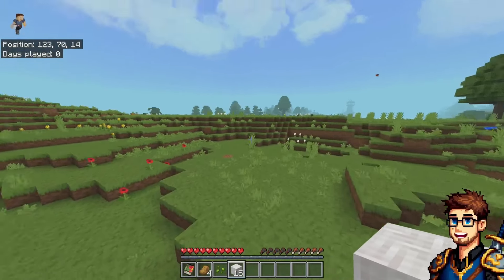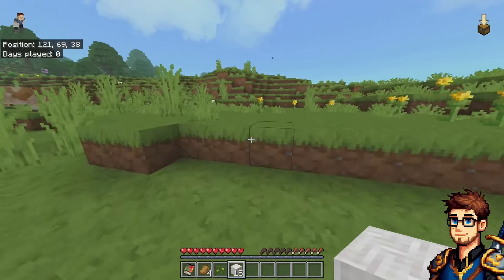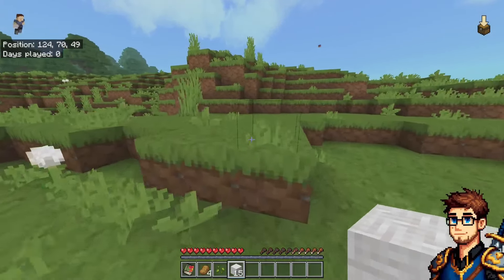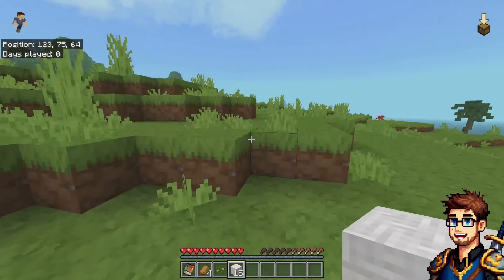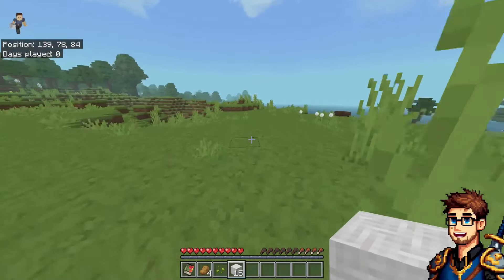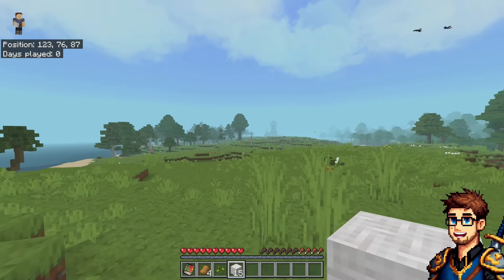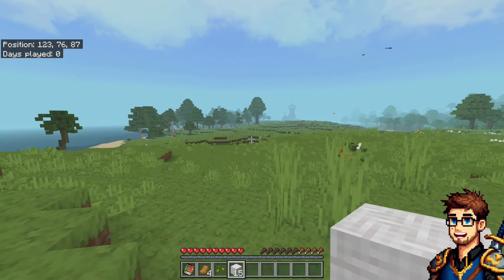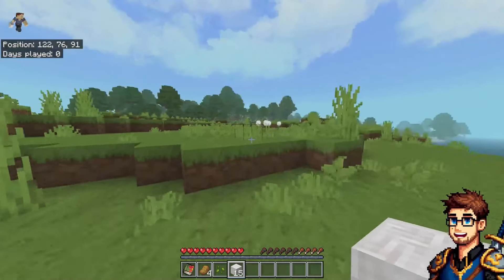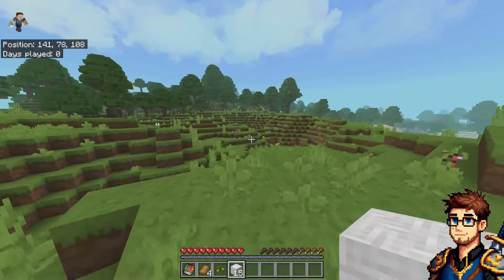I actually didn't realize this was the same world — I typed in the same seed name but didn't think it would generate the same way. I just put in my general seed that I like to use, which is 'Game Face Today' and then the year of the game I'm playing. I built my house down there and then started opening up all that area for farmland, but now I see there's like a tower there to explore. I wonder if that ocean monument is also going to be there.